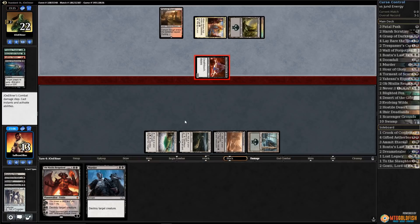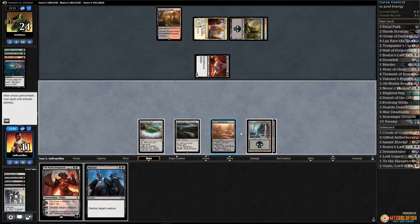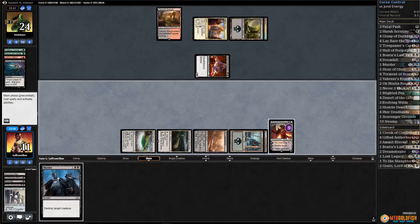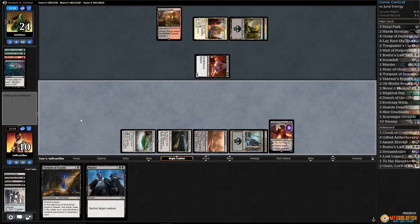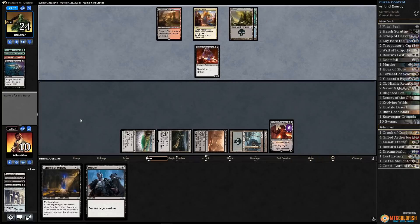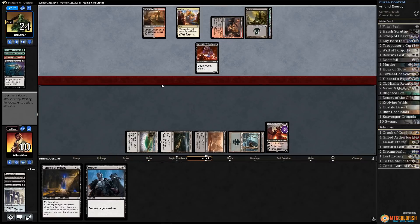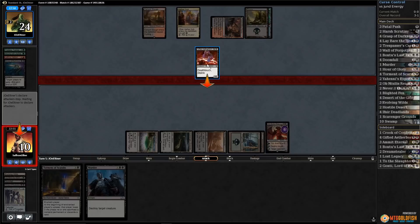There's a Swamp. Let's be a little greedy — play Ob Nixilis and draw a card. Now there's a Torment. The way this goes bad is if our opponent has like a Glorybringer or another Aetherworks Marvel, and also that would kill Ob Nixilis which would be pretty sad. Foreboding Ruins tapped — no Glorybringer.